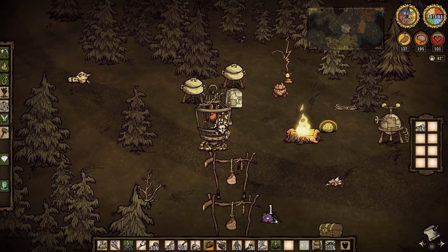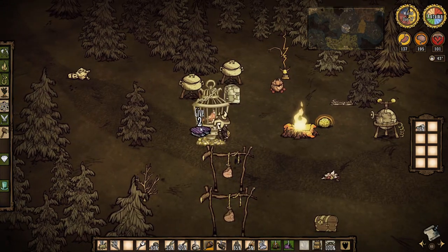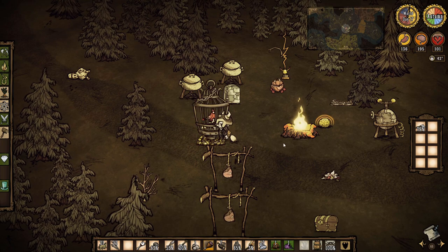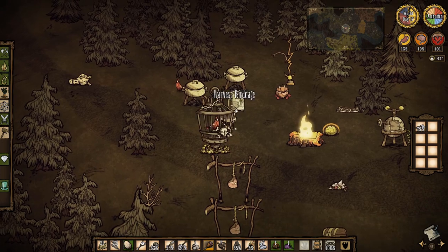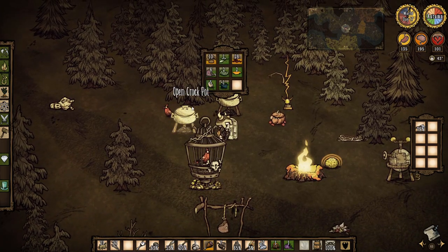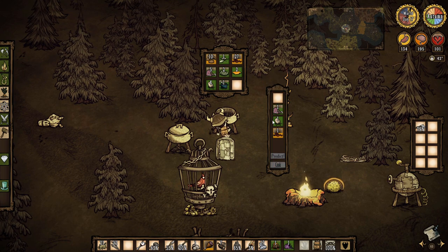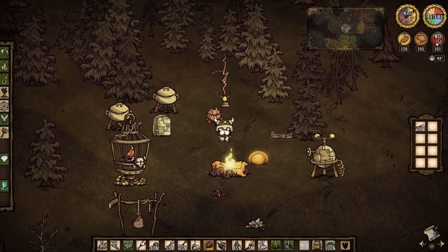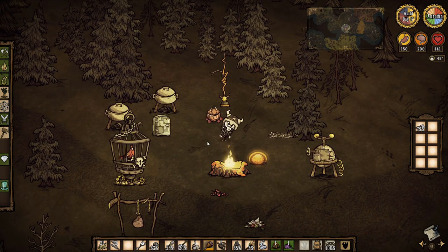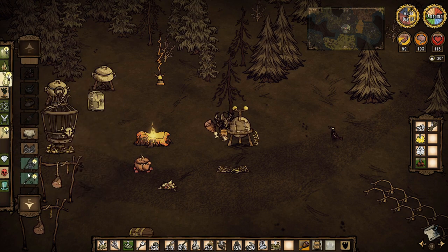Having a bird cage allows you to get an easy source of eggs, which you can get by feeding the bird monster meat. In a recent update you are now able to feed a bird any form of monster meat — previously it was just cooked monster meat. The egg will allow you to make pierogi, which uses one meat, one egg, and two vegetables, and is a very good meal for getting health back.